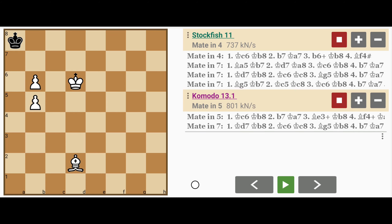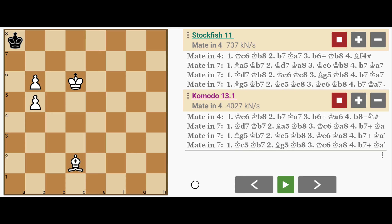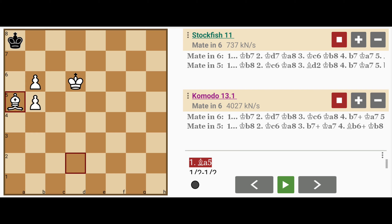Let's go through the solutions. I first want to show you what most people would probably do in this position. Bear in mind that white cannot play king to c7 because this would be a stalemate. So most people probably play something like bishop to a5.